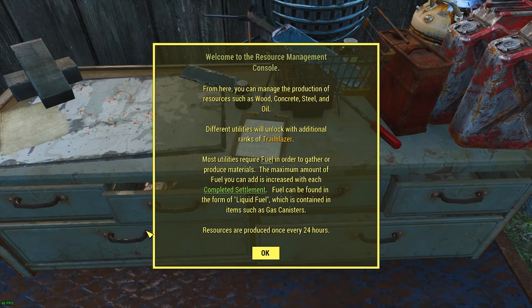From here you can manage the production of your resources such as wood, concrete, steel, and oil. And to be honest, I don't understand why wood, concrete, and steel are included, because those are the easiest three things in the entire world to find. Oil, not so much. Different utilities will unlock with additional ranks of Trailblazer. Most utilities require fuel to gather or produce materials. The maximum fuel you can add is increased with each completed settlement. Fuel can be found as liquid fuel in items such as gas canisters. Resources are produced once every 24 hours.